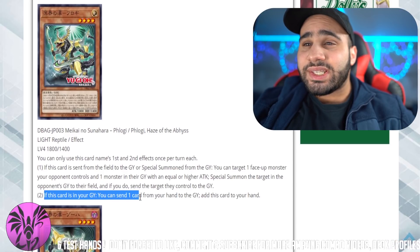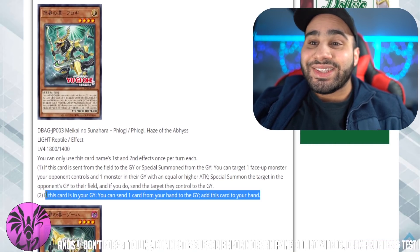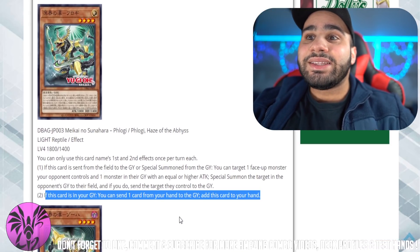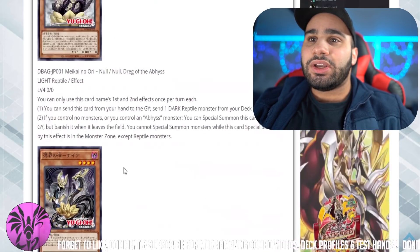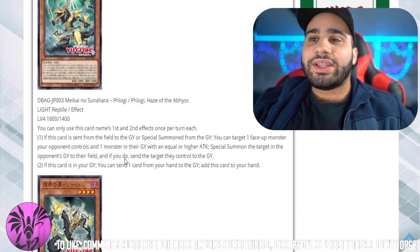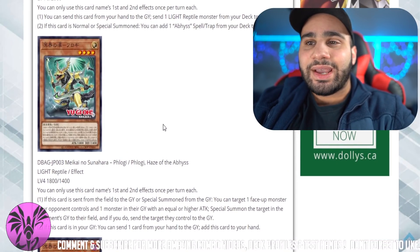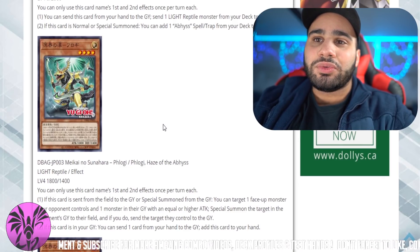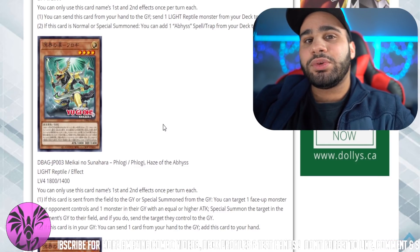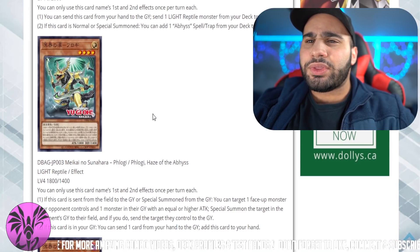And if this card is in your graveyard, you can send one card from your hand to the grave to add this card to your hand. Again, this is really nice because Snake Rain just Foolishes every single one of them. And even without Snake Rain, these guys actually all Foolish too as their first effect. So we were already able to identify a mechanism in the deck — cards either have the effect to discard from the hand to Foolish, or if they're in the graveyard, you can discard to recycle back. They actually work pretty well with each other.